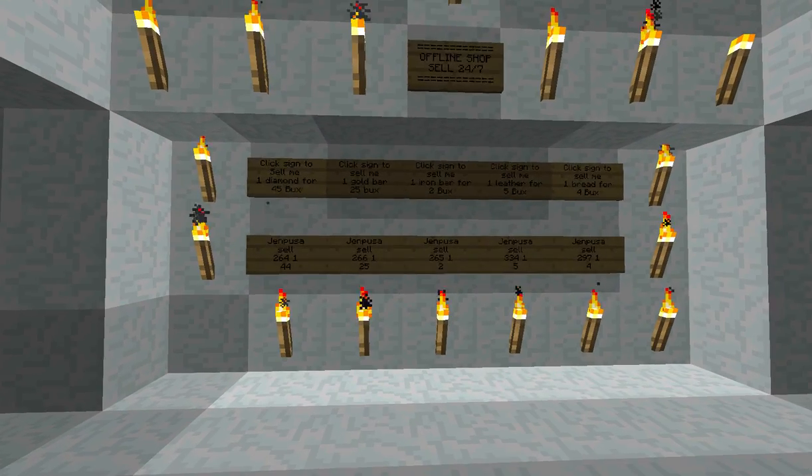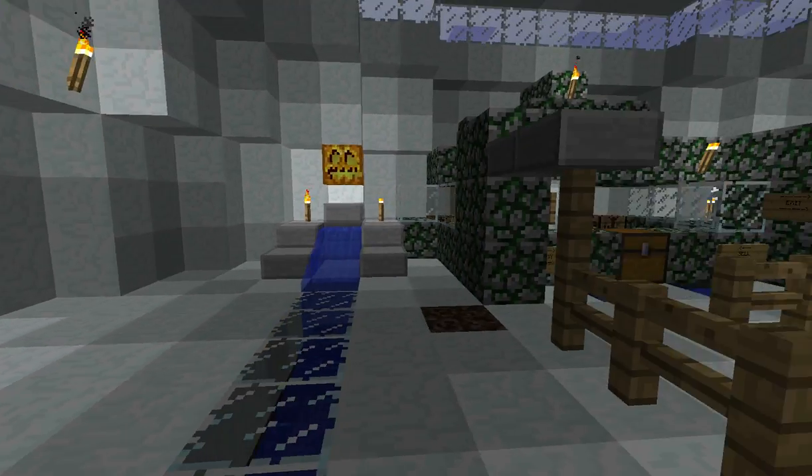Here is the offline shop. You can sell me diamond, gold, iron, leather, and your bread.